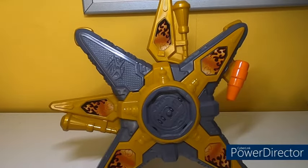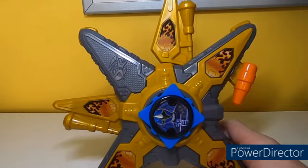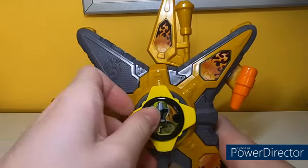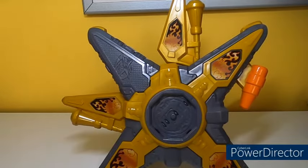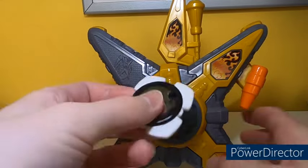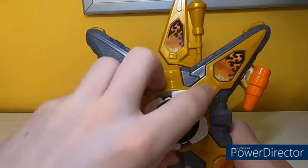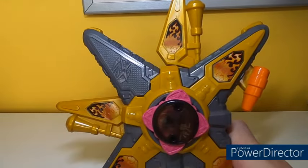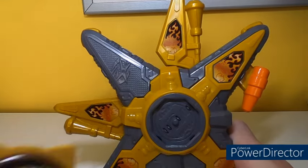Now we have the Blue Ninja Power Star — 'activate' — again a generic laser noise. Then the Yellow Ninja Power Star — 'activate' — another generic noise. Then the White Ninja Power Star, which is the one that's really hard to spin — 'activate' — another generic laser noise. Then the Pink Power Star — 'activate' — another generic laser noise.